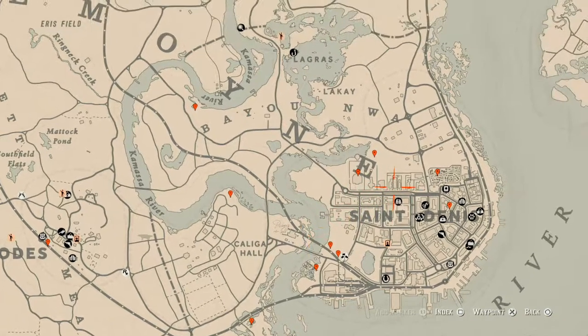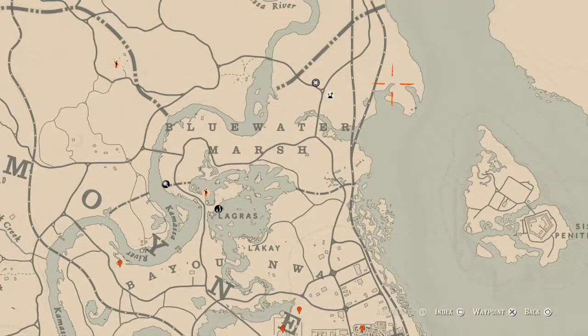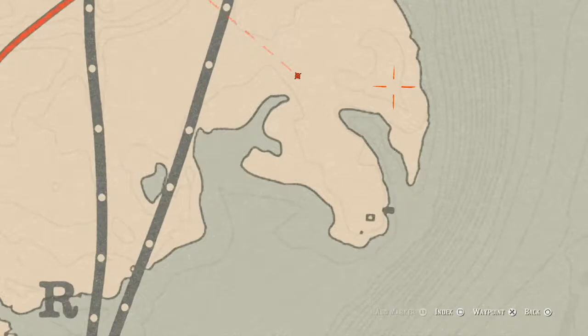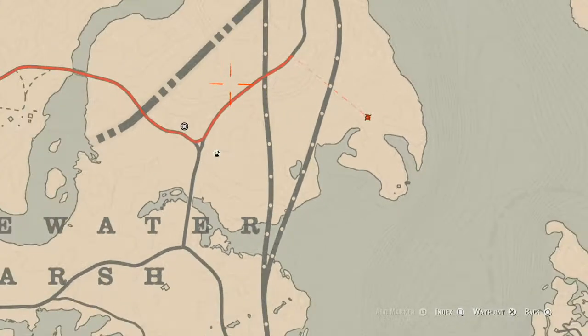I'll tell you these things real quick without going into too much detail. Right here at this location you'll get a random fossil — you do need a metal detector for this one. Come over here with the metal detector and that's what you will get. Going up a little bit, below the triangle underneath a clothesline, you'll get a random coin — you need a metal detector for that too.